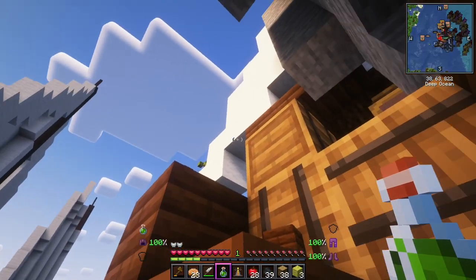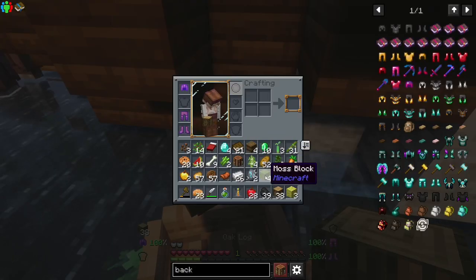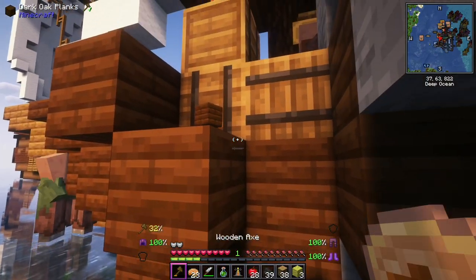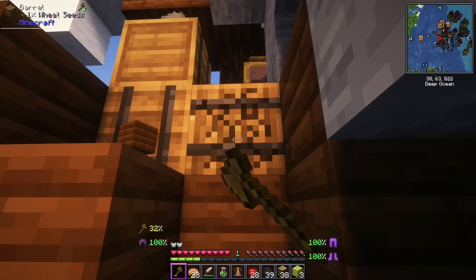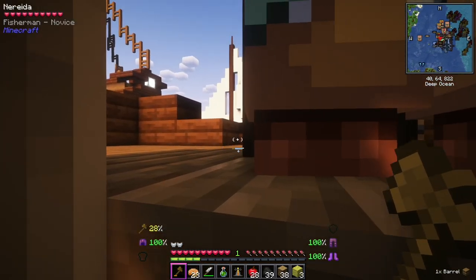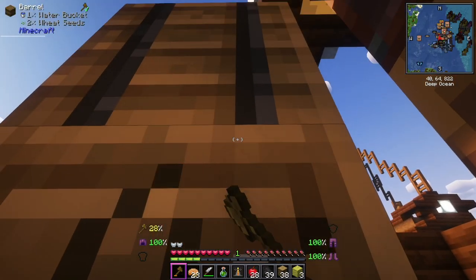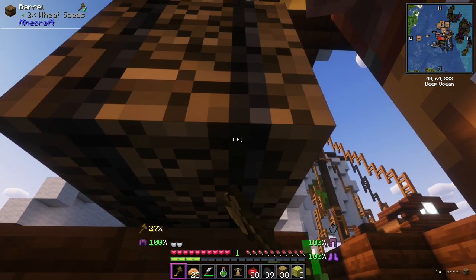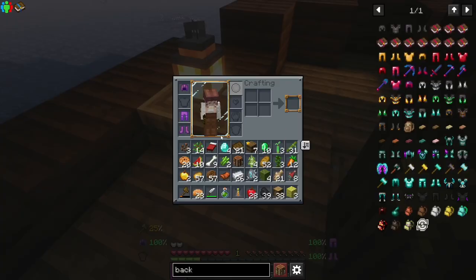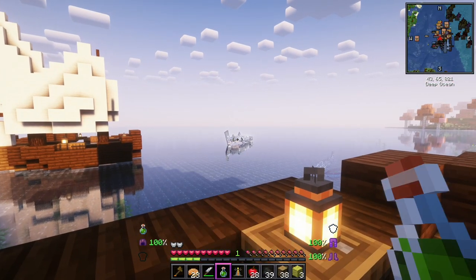I wonder if I drink the potion of luck and then open barrels, whether it would help. Is there any more barrels on this boat? I can't get on the boat, I'll just destroy that. Let me on your boat - fish and barrels! Barrels. I'm known to like barrels and building with barrels. I'm a barrel fan. I think the best loot is on the middle boat - I'm not gonna lie. We're gonna drink the potion of luck. Oh my goodness, there's a shark! What is going on here?